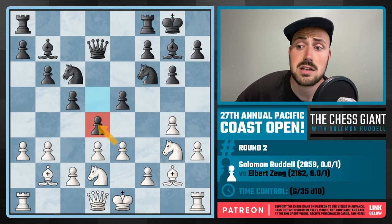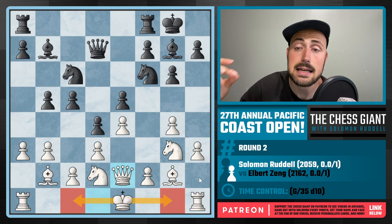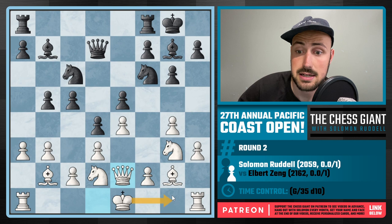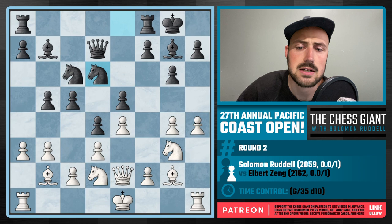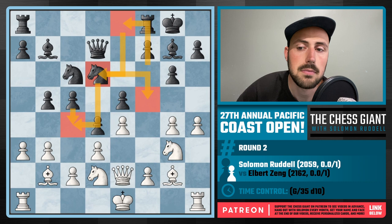Black continues expanding with B5, and I continue to develop with Queen E2. Notice my King could be on C1 or G1 at any given point, which makes it very hard for Black. If Black starts going crazy on the queenside, I'll just castle kingside and vice versa. We see the move Knight E8, bringing the Knight back and giving the Bishop some breathing room, defending E5. I was thinking Black might be looking to play F5. After H4, I continue expanding on the kingside with Knight D6, which eyes both F5 and C4. I then continue with Bishop H3.